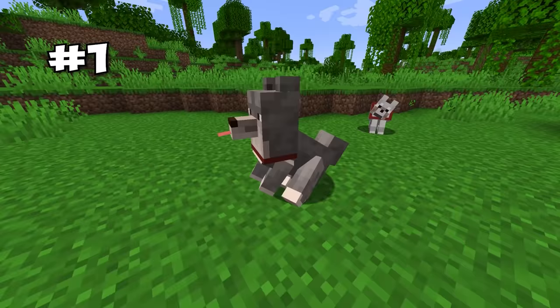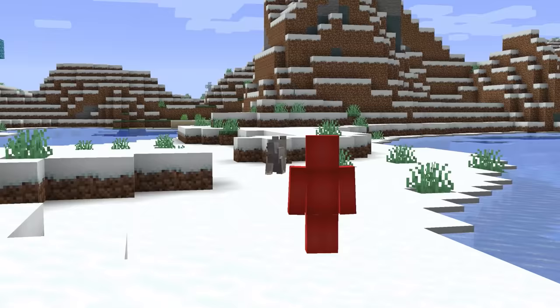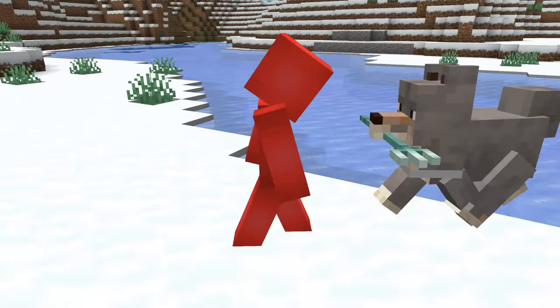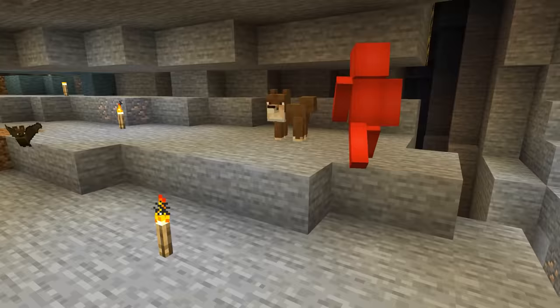This new addition to the animal family really could be man's best friend. The Sheba is a new dog that spawns in mountain biomes, but with one helpful touch. When you throw any trident or shoot an arrow, the Sheba will run to it to return it to its owner. On top of that, they will also look for especially dark spots and growl at them, so you can tell where to place your next light source.